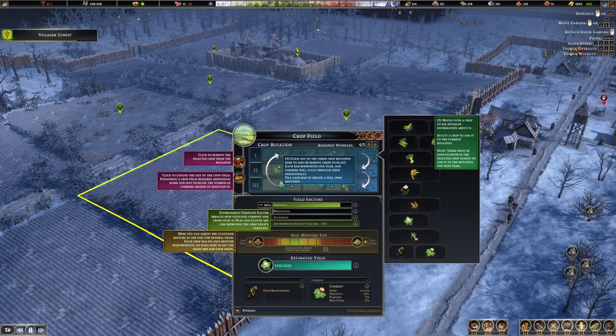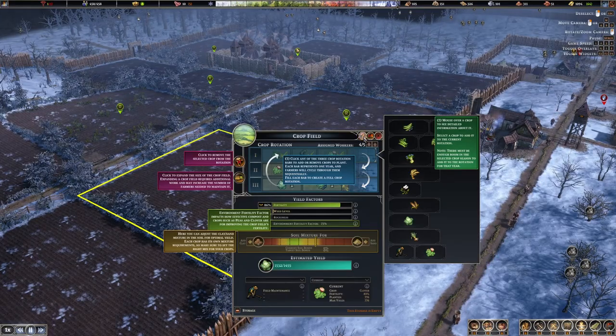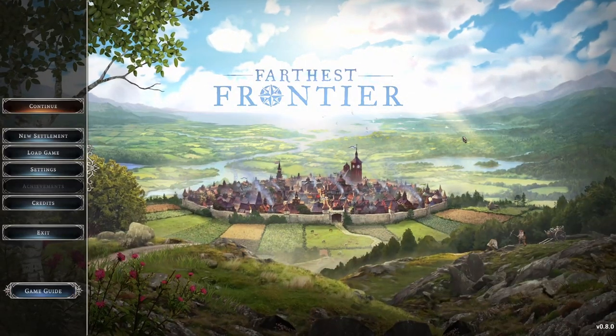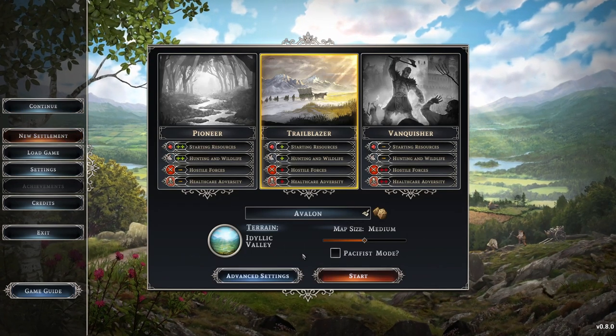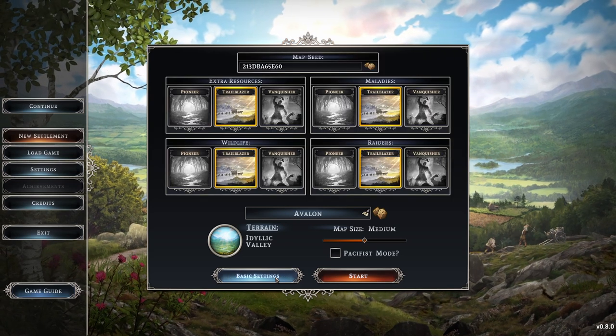It explains, for example, that if you click on a button it will remove all of the selected crops. Feel free to also ask me questions in the comments below. Now, tip number one — and this is even before you start the game — anytime you create a new settlement you will see a lot of options, and even more if you click on advanced settings.